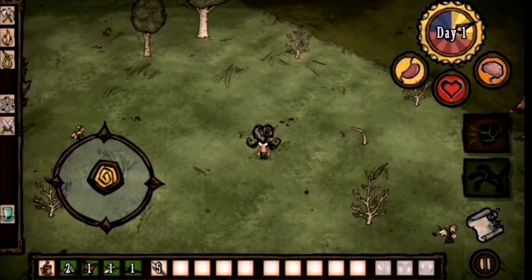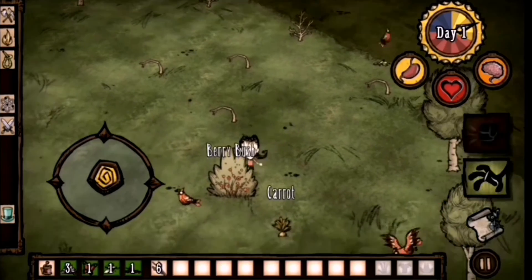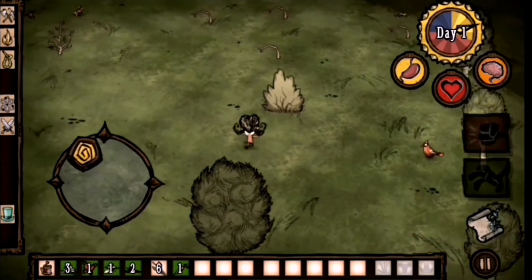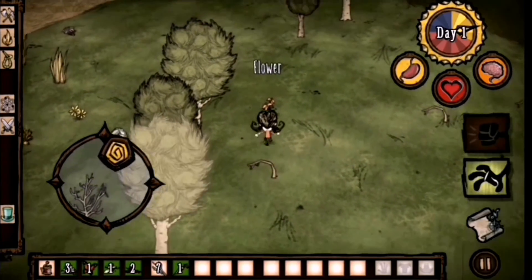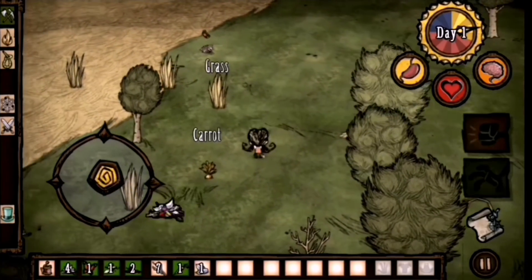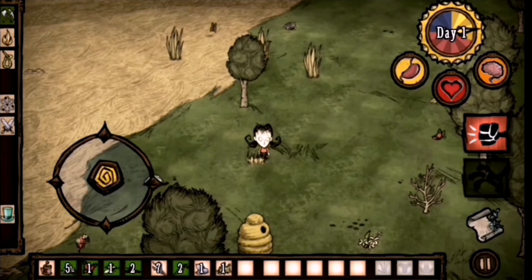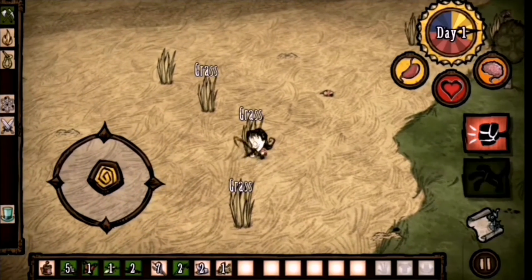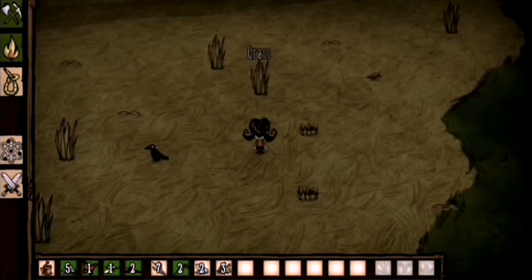The stomach on the left, under the day counter, shows how much food you have. The red heart shows how much life you still have left, and the brain is how smart you are. I don't really understand why you gotta have smartness, but yeah. I have died to a lot of bees, so I hope I don't die to bees — because if you hit one bee, all of the bees come for you. All of them.